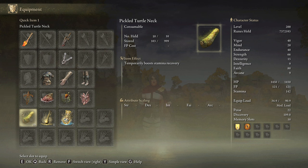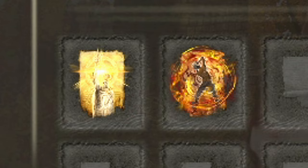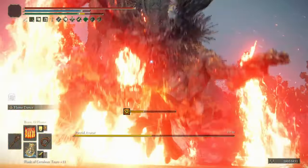In our Flask of Wondrous Physick we will use the Thorny Cracked Tear and the Flame-Shrouding Cracked Tear. Be sure to have some stamina flasks because this weapon consumes a lot of stamina. The best stats for this build are 40 in vigor and endurance, 66 in strength and 80 in faith. Golden Vow and Howl of Shabriri are going to be your main buffs. Because of the high amount of faith we have, you can use any cool incantations you would like.